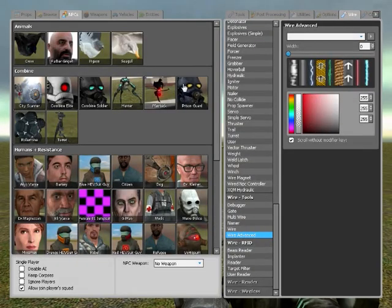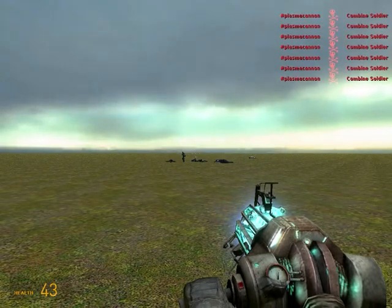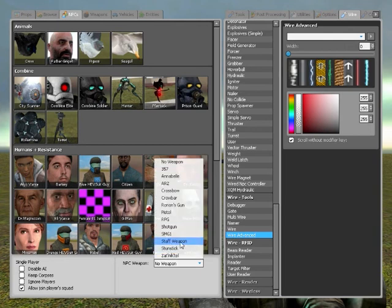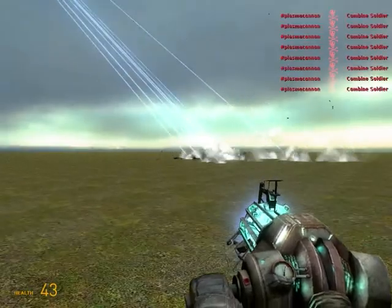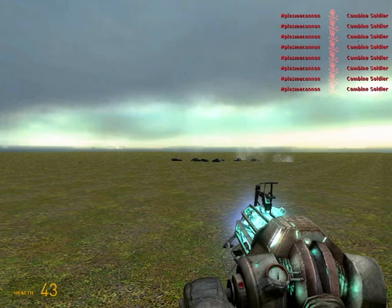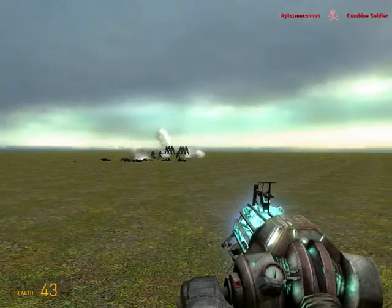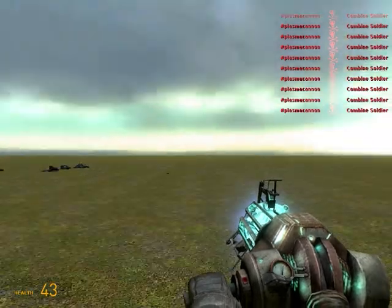That's how it works. And now I will give them a weapon so they could kill me, and let's see who was faster. As you can see, it's pretty much effective.